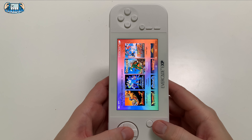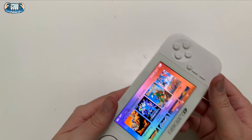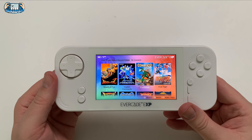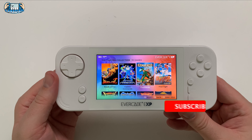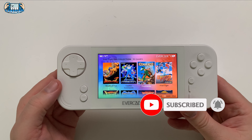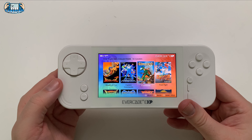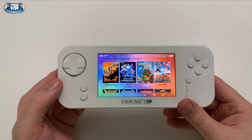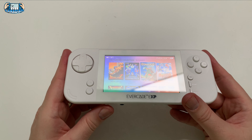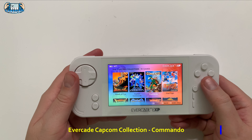Hey everybody, welcome to the channel, I am Pete and we're checking out the latest in the Capcom games. We're gonna play Commando today. The Capcom games are all included with the purchase of the Evercade EXP — they're pre-installed right away on the system. I thought it'd be cool to run through all the games, so check out the full series on the channel. We switched over to Tate mode, hit that button right there — Tate mode — and we're gonna jump right in to Commando.